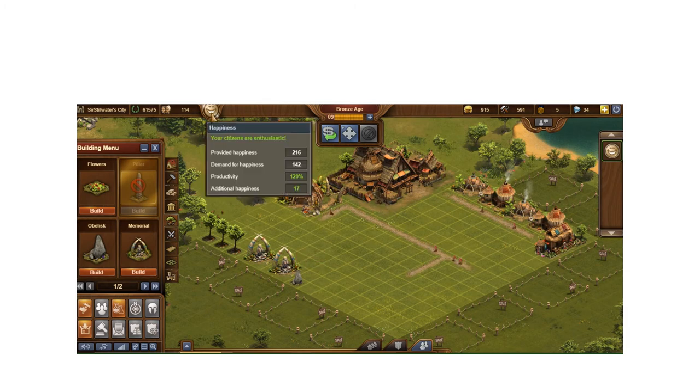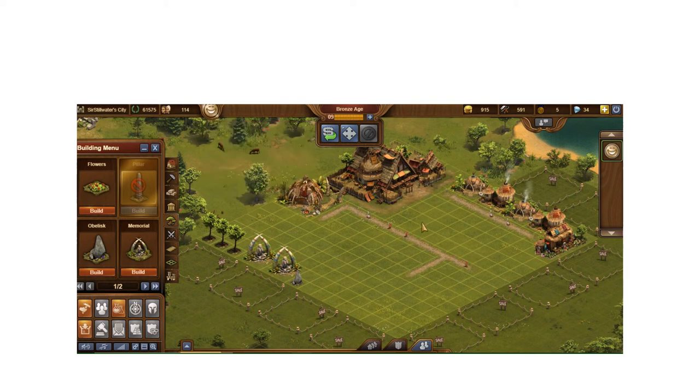Now I have 120% productivity because I'm over capacity in the happiness category, with an additional 17 happiness to spare. That means I can build something that takes up to 17 happiness units and still stay enthusiastic. The key is: now I get 7 instead of 6 on that production building — a 20% bonus. It's really important to always keep yourself enthusiastic. Especially early in the game, when you start losing enthusiasm you lose maximum value. Every square counts and you need every bit of resources — foraging points, coins, supplies — to advance through the development tree.